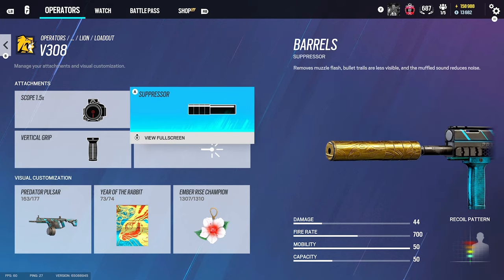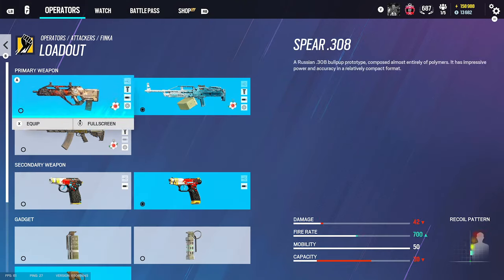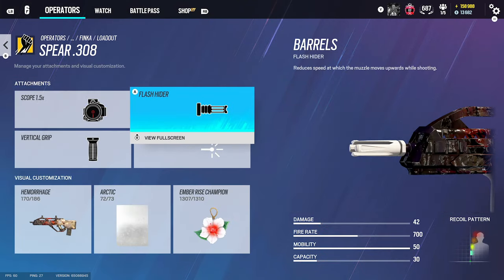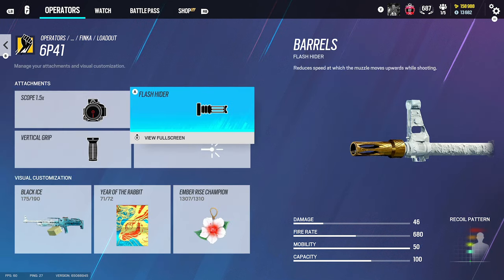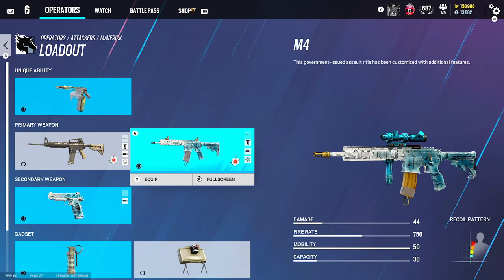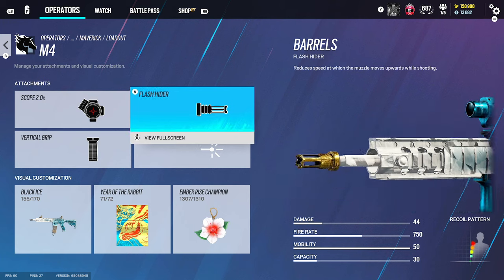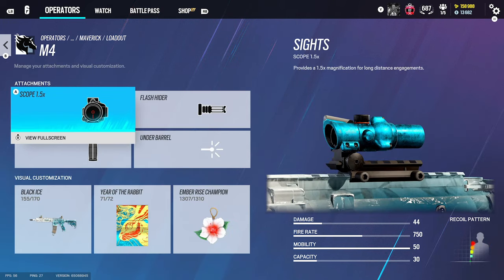For Lion, very good gun. We use 1.5, flash rider, and vertical grip. I said flash rider — actually we want a silencer because you want to creep in with Lion. For Finka, two good guns: we use 1.5, flash, and vertical grip on the Spear, and on the LMG — lots of recoil — 1.5, flash rider, and vertical grip. For Maverick, we use the M4 with 2.0, flash rider, and vertical grip, but you can use 1.5 as well if you play more aggressive.